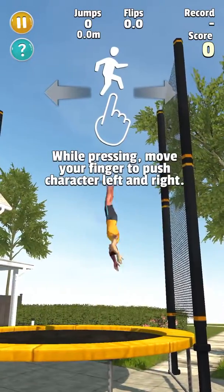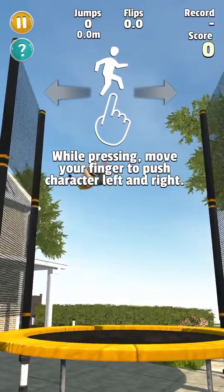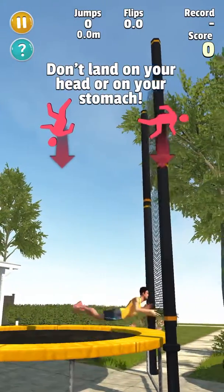While pressing, move your finger to push the character left and right. Try to land on your feet or on your back. Don't land on your head or on your stomach.